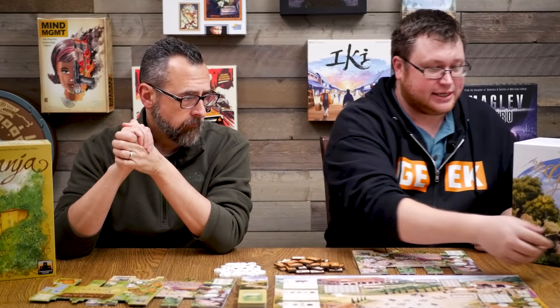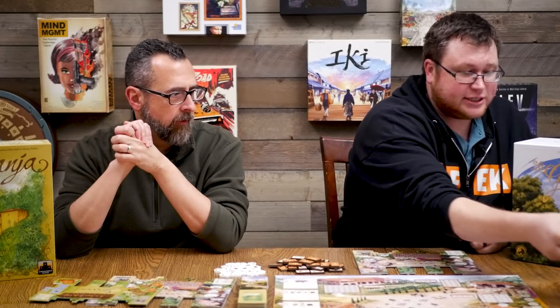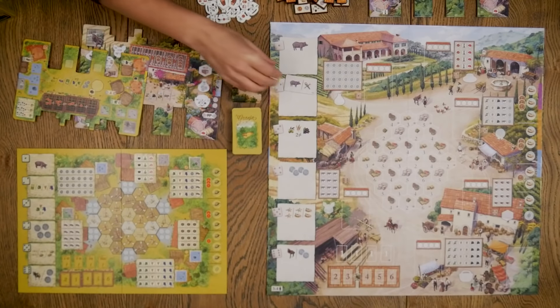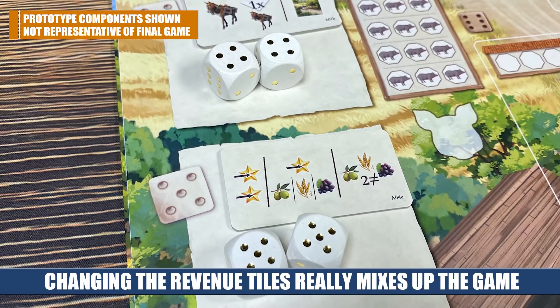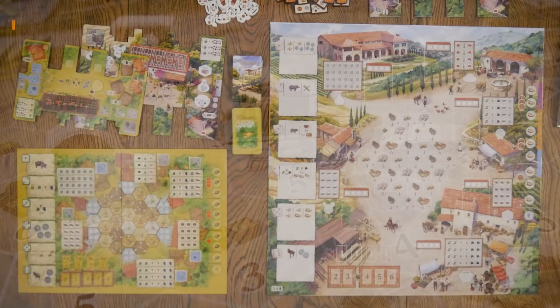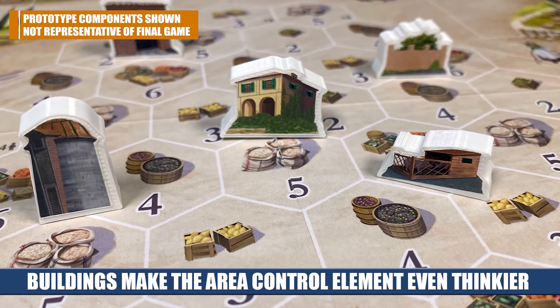Just a couple of the modules are significant. Adam Krępski's Bustling Town module adds a lot of variability — something this game might be missing, since you're playing with the same dice actions every time. These are the revenue spaces, and the expansion lets you switch up all of them and place new tiles and little buildings on the board. These are prototype components, but they're nice thick pieces of wood, and each building has an associated card with a power.